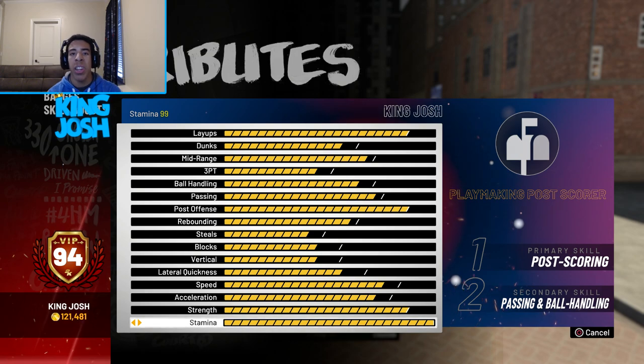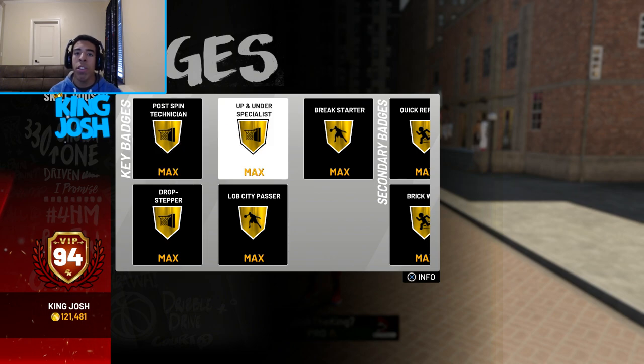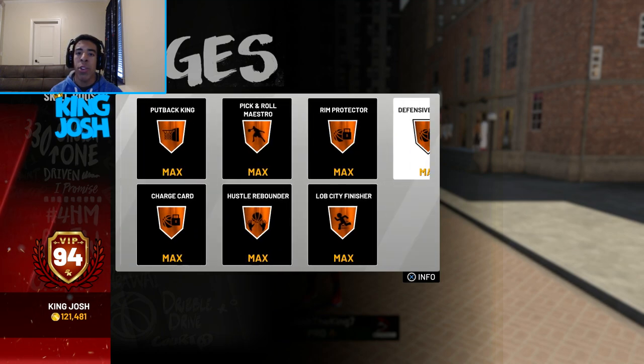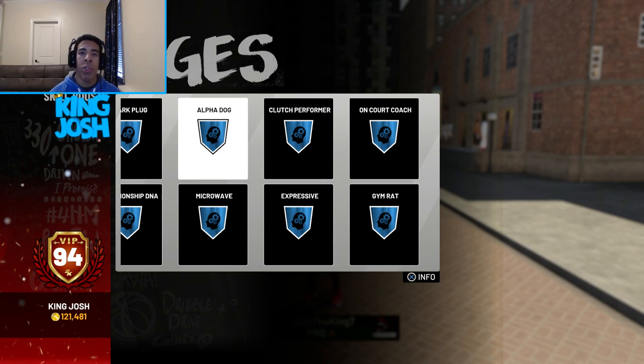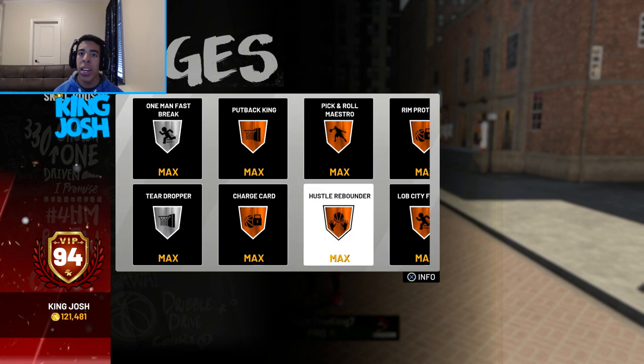Stamina is a 99, which doesn't really matter. Last time I did an attribute update I had every badge except quick reflexes, but now I have every single badge I can get. That includes alpha dog, which is an underrated badge — when your teammates are cold it boosts your shooting and rebounding by five. I also have bronze defensive stopper, rim protector, and bronze hustle rebounder, which helps a lot even at bronze.